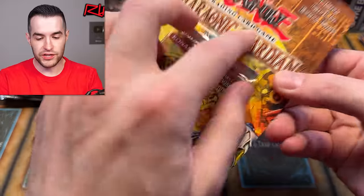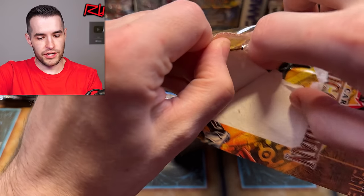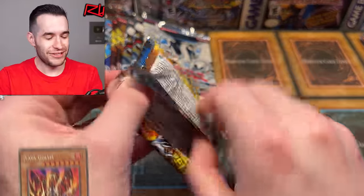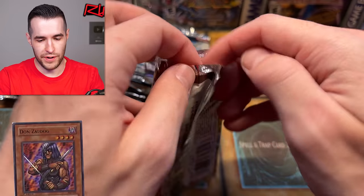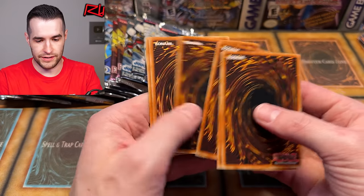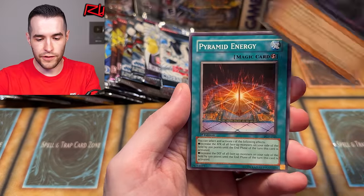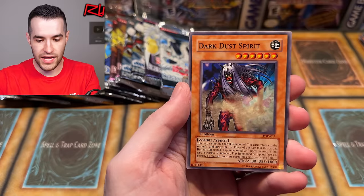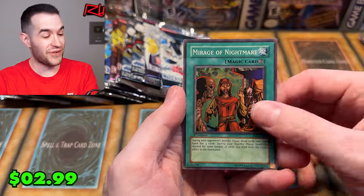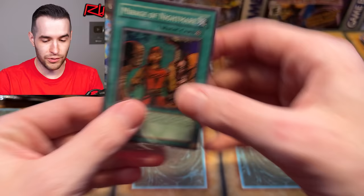Let's do one of the blisters — first edition Pharaonic Guardian. Let's rip it up. We shouldn't do it but we're going to — it's Easter baby. We got Feronigar... shouldn't have done it, wasn't worth it. Unless it's a first ed Lava Golem or Don Zalug — I want Don Zalug; I need to get him at a PSA 10. Tuton Mask, Time Eater, Needle Wall, Cat of Ill Omen, Pyramid Energy, Bottomless Shifting Sand, Dark Dust Spirit, Man with the Wind Job, and a Mirage of Nightmare. We're just hitting foils today — Mirage of Nightmare, that is beautiful!